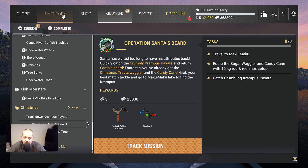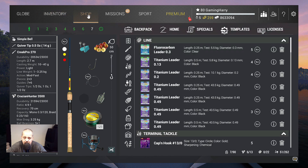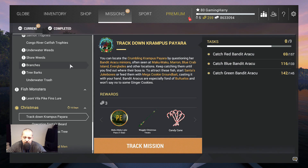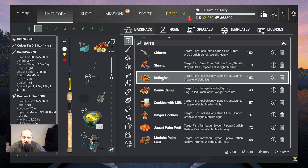I fished a lot of hours to make these videos, and I know in a lot of my videos it looks very easy, like I'm just running through the missions. But trust me, that's not true. If you are not a high level like me and you don't own a lot of bait coins, it will take you a long, long time to finish these missions. If you want to catch these payara, you can use the special baits — the bunuelos, the cookies with milk, ginger cookies, that kind of stuff.